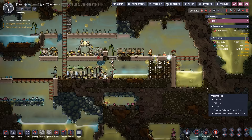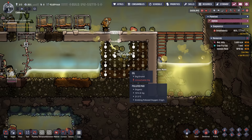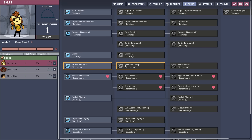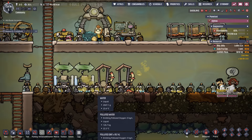This is starting to look a little better. We have a beginning fish tank here, though we're not sure what we'll do with it yet. We're also digging out all the polluted mud and regular mud, because eventually we'll get into the sludge press which separates mud and polluted mud into dirt, polluted dirt, water, and polluted water. On this planetoid it makes sense to use the sublimation station to turn polluted dirt into polluted oxygen. We finally earned the skill points for hard digging, so we can now get through that fossil.